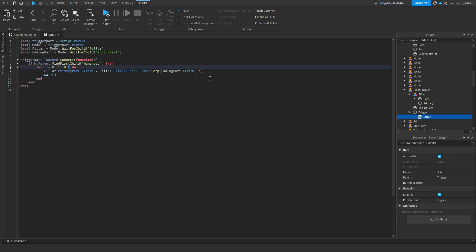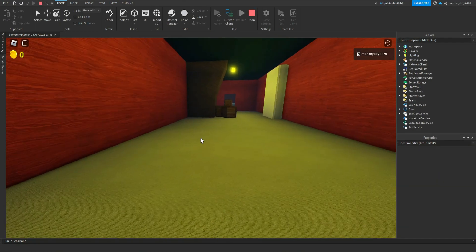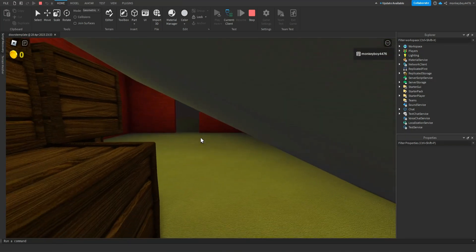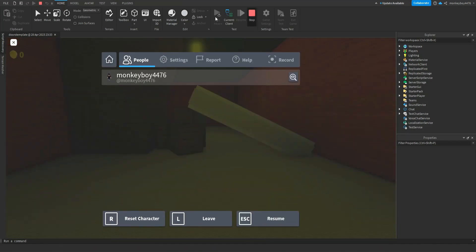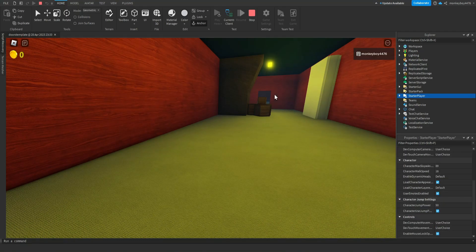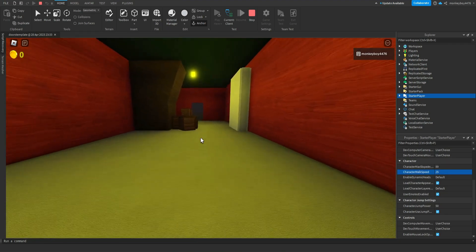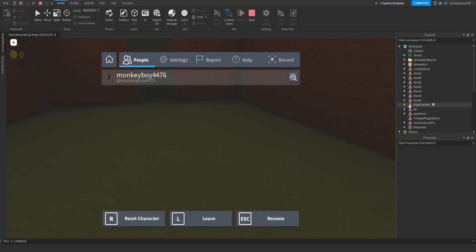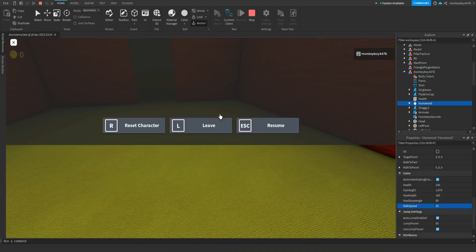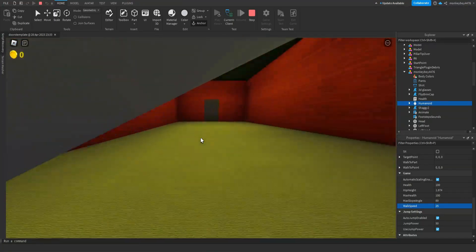Let's try 0.05 for the step — that looks pretty good. You'd then have to crouch underneath it. Also, you might want the trigger part positioned further back so players actually have time to recognize the object is falling before they need to crouch. When we run through it falls and we crouch under — there you go.